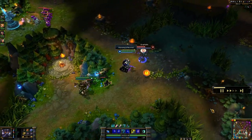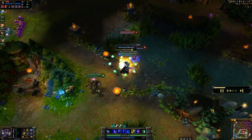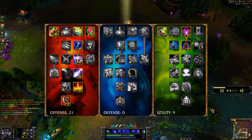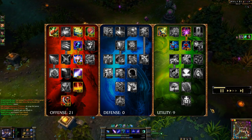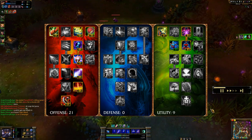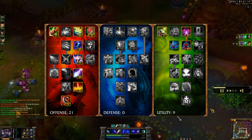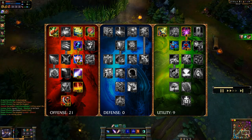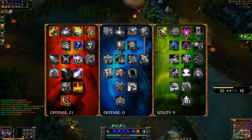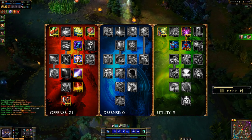As for the masteries that I typically take with Kassadin, I usually go with a 21-09 mastery page setup — 21 in the offensive tree, where I can pick up all of the things that will increase my AP levels and give me the Magic Penetration, and then in the utility tree, picking up some increased Mana Regen and some increased Movement Speed.